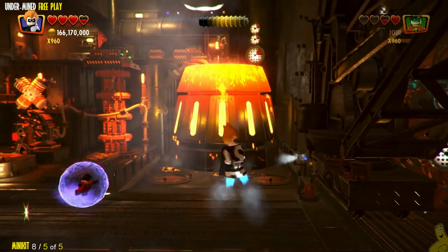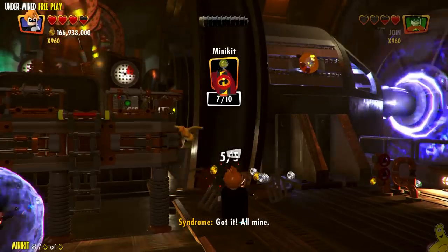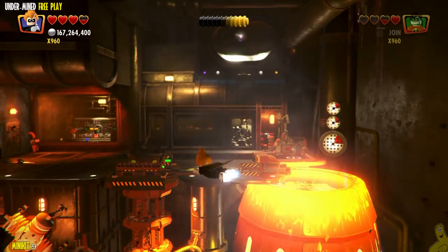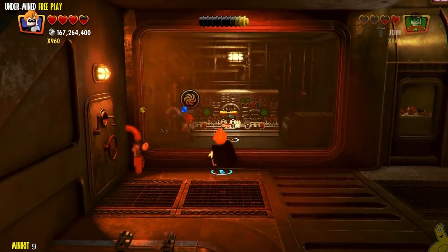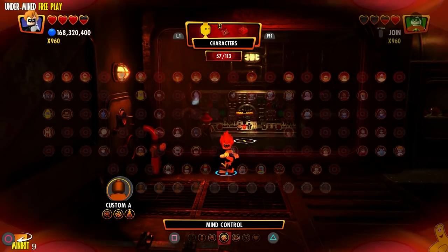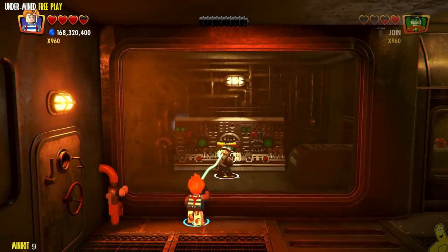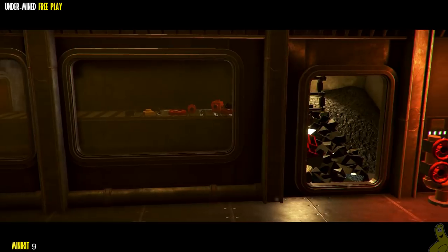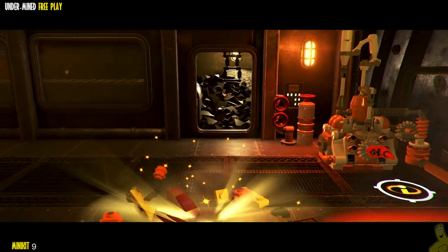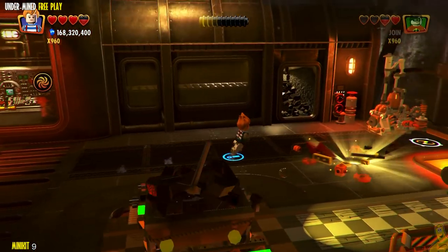We drop down to grab the next birdcage. There is another minikit right to the right of it — you can see a grapple plug up top, which we'll get in a minute. First, we're going to use our mind control. We've got a guy inside who has no idea what's coming. We make him flip the switch, which moves the conveyor belt down and drops a handful of bouncing bricks — I can already tell it's a minikit.